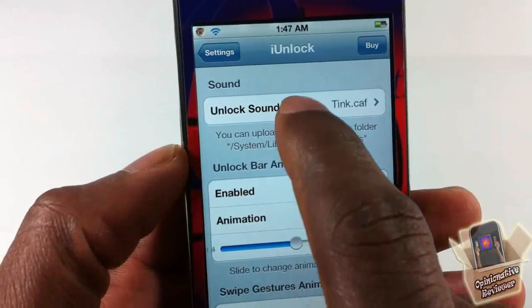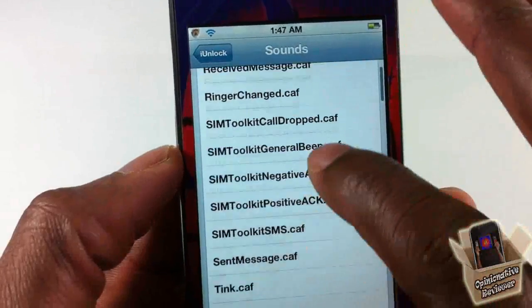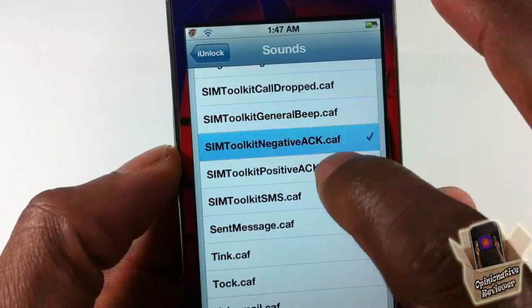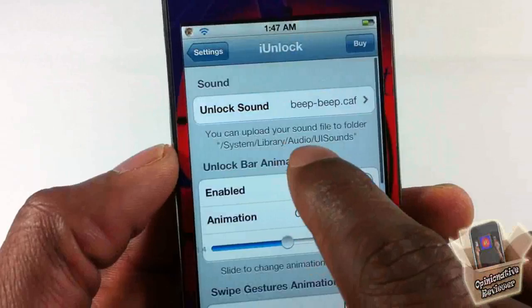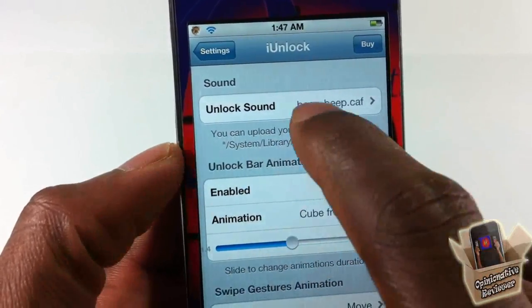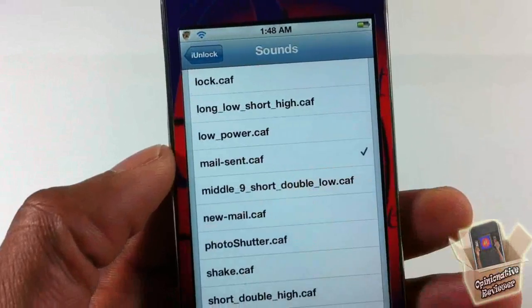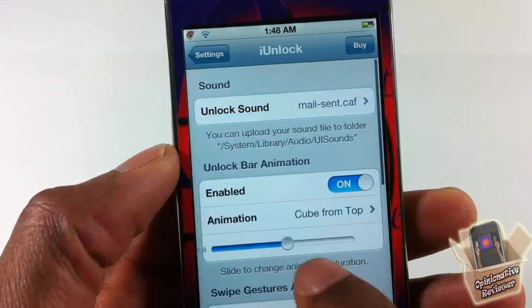Up at the top you can see your sounds. If you don't want any sound you can just mute it, but there are a number of different sounds to pick from. You can also add your own custom sounds — you just have to put them inside that directory. I'm going to set it to 'mail send.'